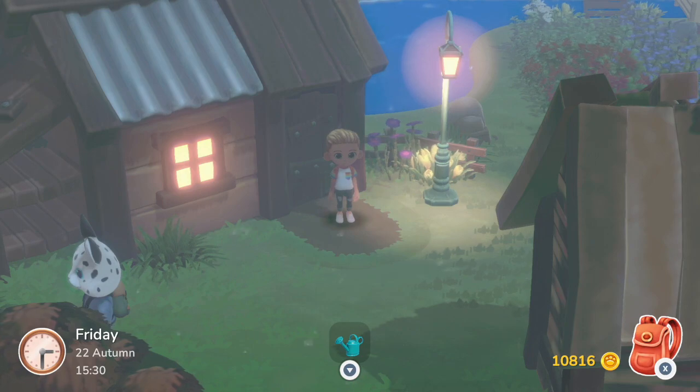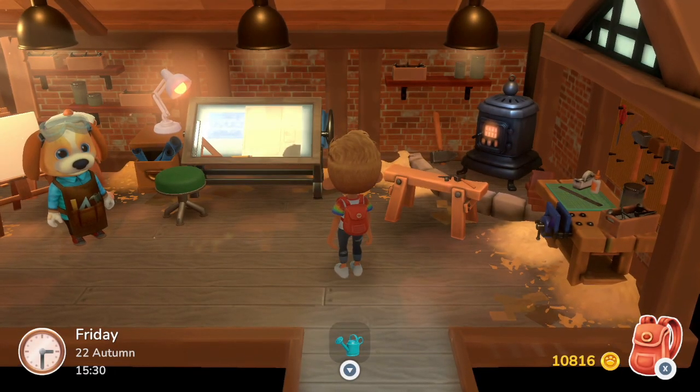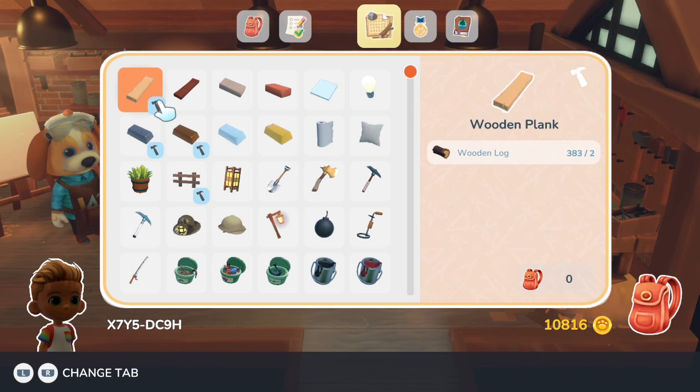A lamp is going to be the second most requested item for you to build in the game. So we're going to go into the workshop. Now you do have to do some things first, so make sure you're always checking your crafting recipes.